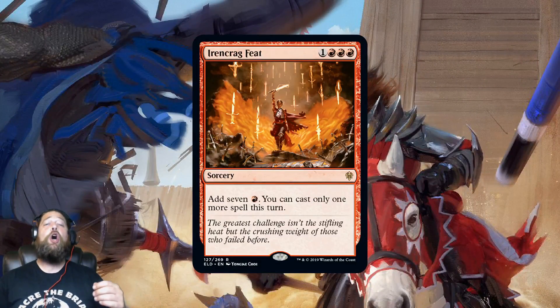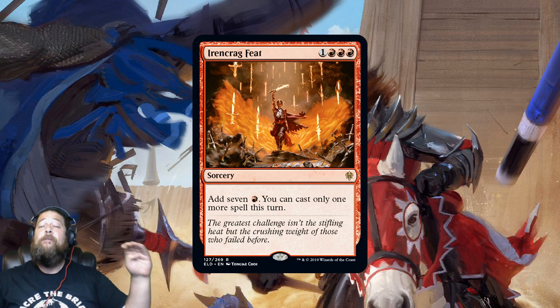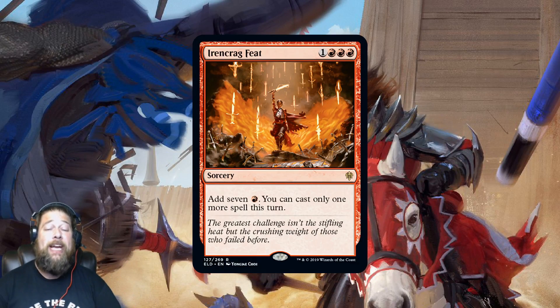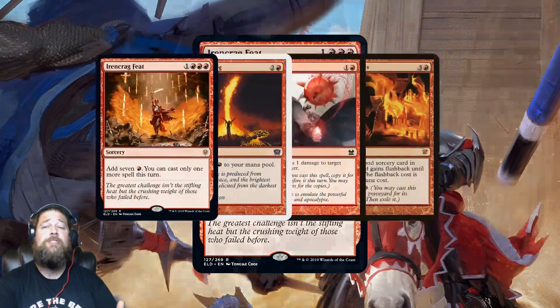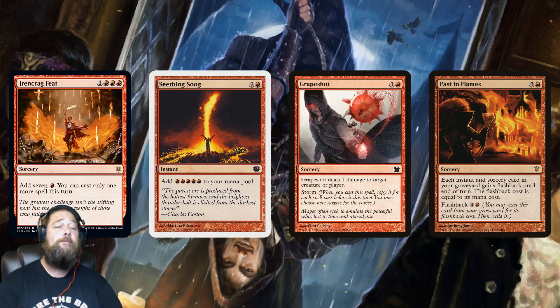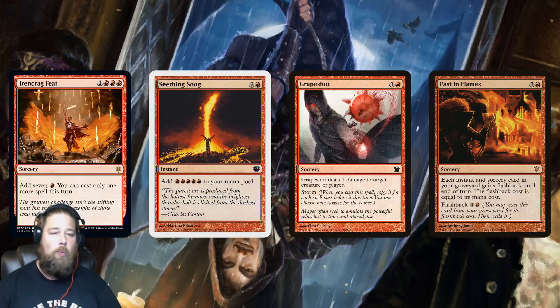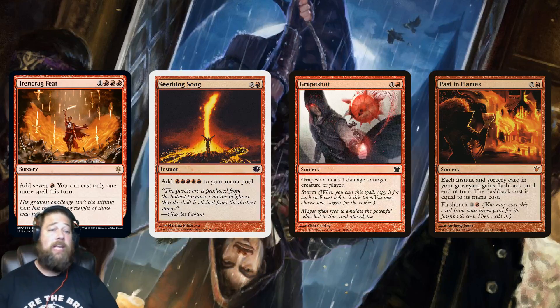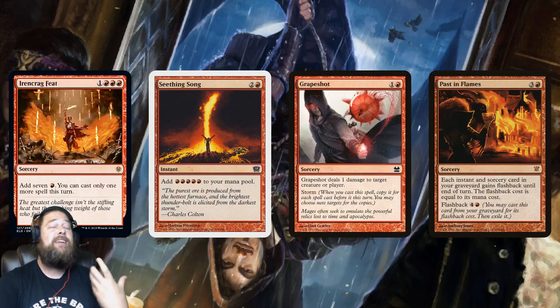Irencrag Feat is scary. It's four mana — triple red and one colorless — and adds seven red mana to your mana pool, but you can only cast one more spell this turn. I'm kind of surprised this was printed. Wizards is very conservative with rituals, and this is essentially a Seething Song — you pay one more up front but go from four mana to seven mana. Seething Song goes from three mana to five. The downside is you can't play it in traditional storm combo decks because the one-more-spell clause makes storm basically impossible.